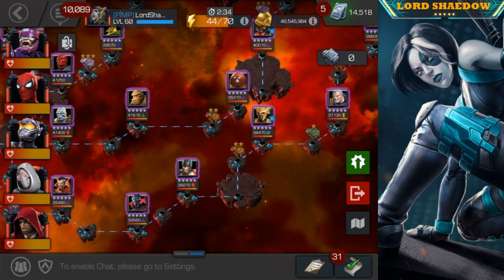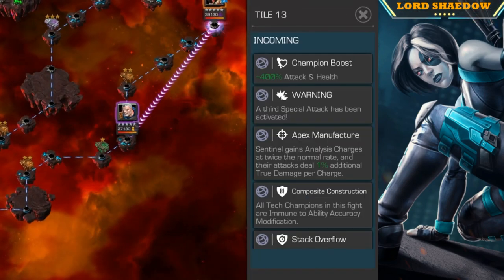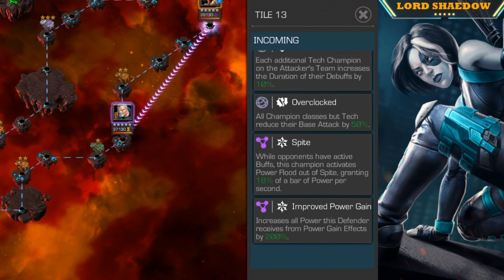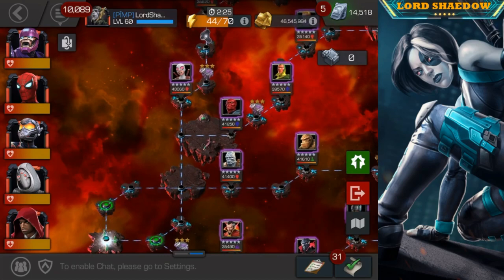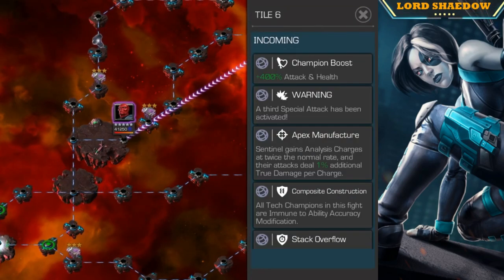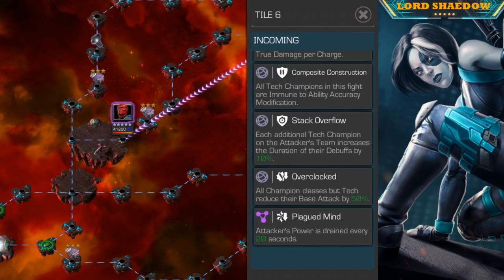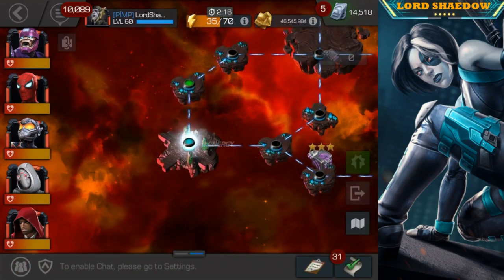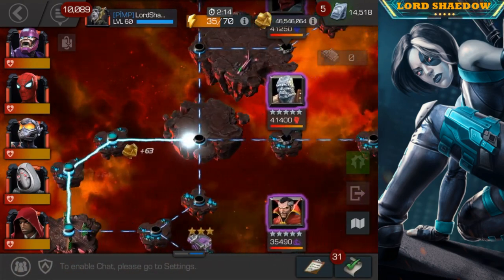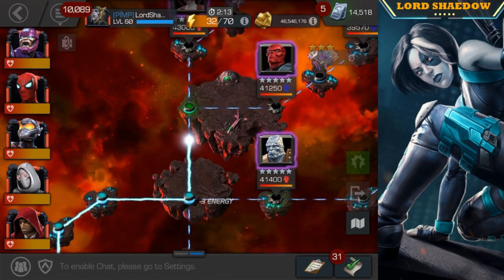Stay away from that Korg. This path here, all the way to the far right, has the one-star chest but it also has two-star chests on it — and it's probably the most difficult path in this quest. So save that one for last. For your initial clear, just go ahead and take one of these paths to the left.